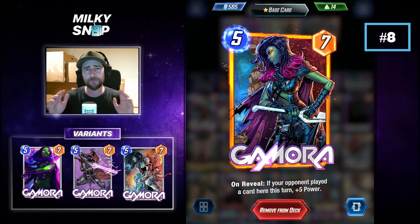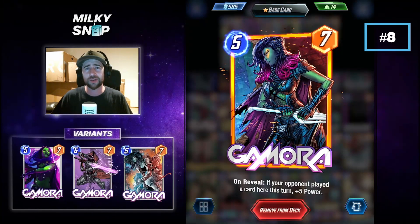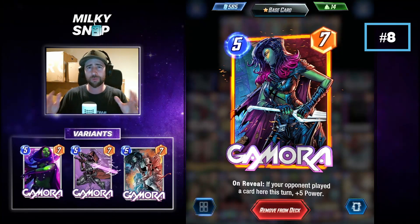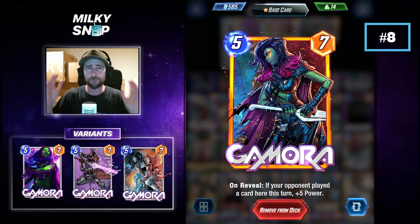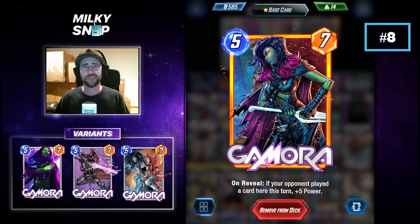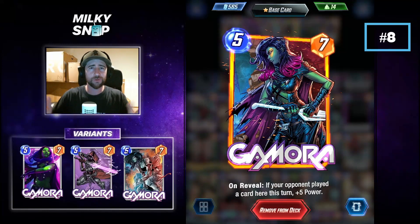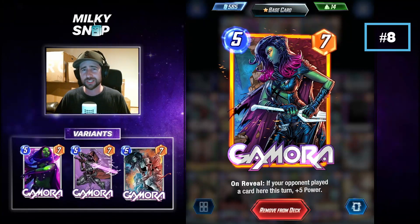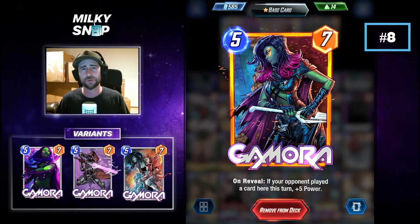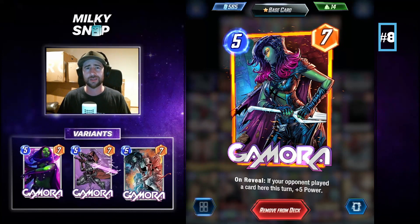Often late in the game you have a much better idea of where your opponent is going to play on the board. They also have more energy to play more cards, so you have a better chance of reading where they're going to play and get the most out of her on reveal effect. If you're able to activate Gamora's on reveal ability and lock her in at 12 power on the board, that is a huge presence on turn 5. She's definitely worth considering if you're looking for a big power push in a single lane late in the game.